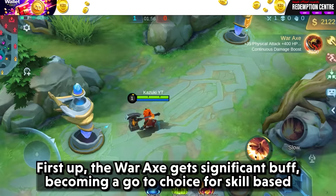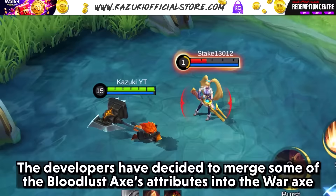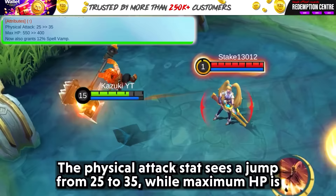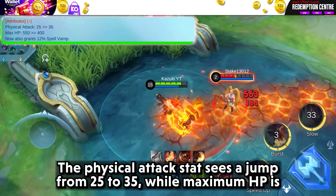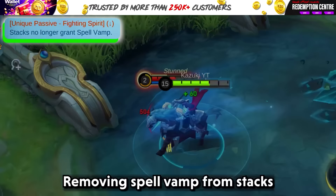Moving on to battlefield adjustments. First up, the War X gets a significant buff, becoming a go-to choice for skill-based heroes looking for early game sustainability. Developers have merged some of Bloodlust X's attributes into the War X. Physical attack jumps from 25 to 35, while maximum HP is slightly reduced from 550 to 400. It now boasts 12% spell vamp. However, its unique passive, Fighting Spirit, has been nerfed, removing spell vamp from stacks.